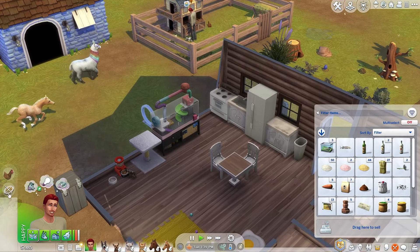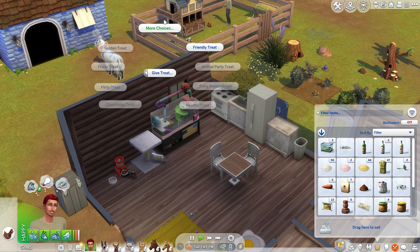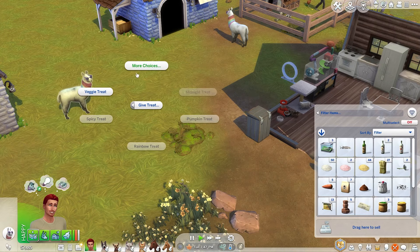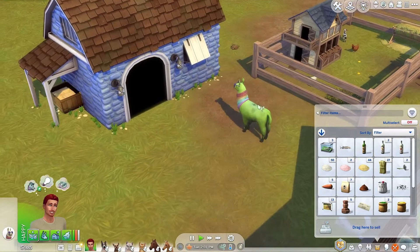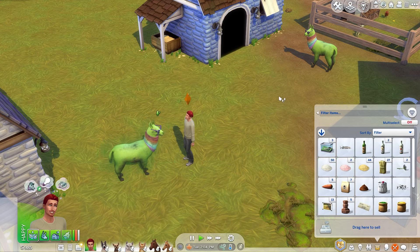And then we gotta eat. Let's give him a treat first, and then let's see if we can just give veggie treats to the llamas as well. I know y'all are nasty, I'm just giving you these treats. We did give her — oh, she's eating it! Yes! I heard it go poof. Okay, we got pink wool. Nice.